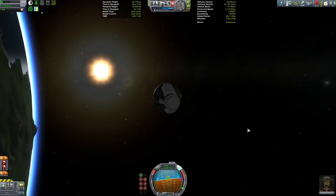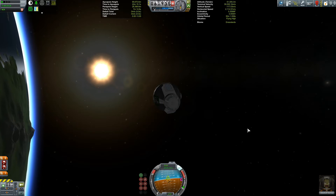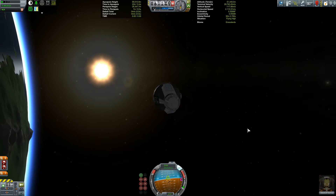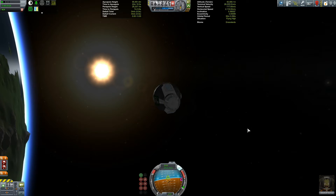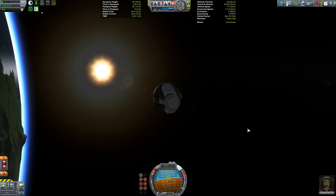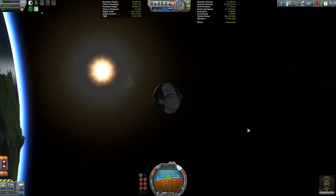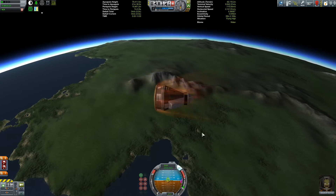Welcome everyone to this episode of Viruk and Jeb have fun with rockets, and today we're looking at a very simple mod — so simple it doesn't have any parts — the Chute Safety Indicator. Its sole purpose is to help you deploy your parachutes without them tearing off, and we'll see that in practice very shortly as Jeb plummets down towards the surface.